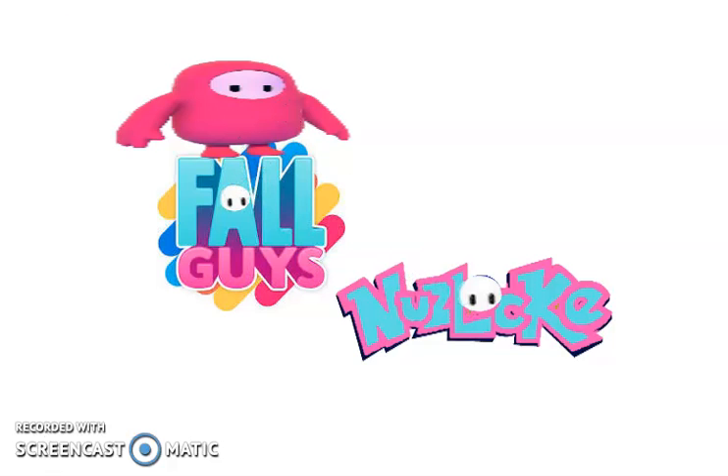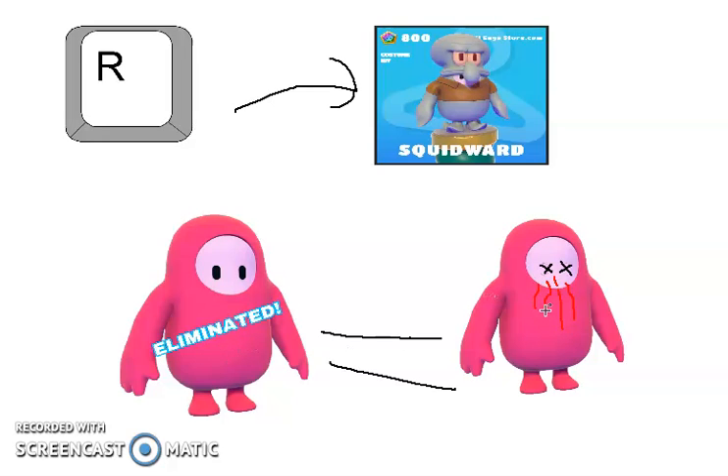I'll tell you the rules. So if a Fall Guy gets eliminated, it dies — for a reason — and we have to press the R key every time to get a new skin.